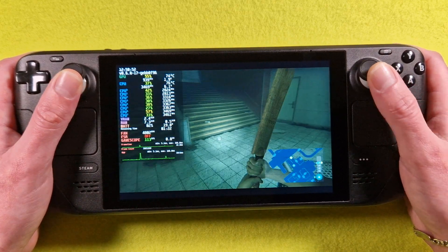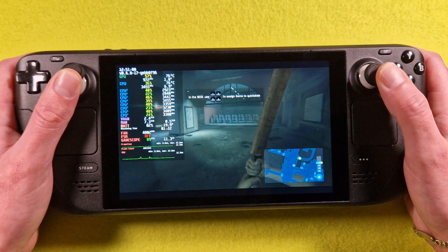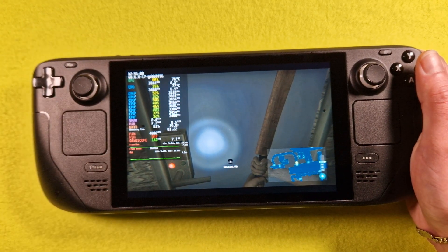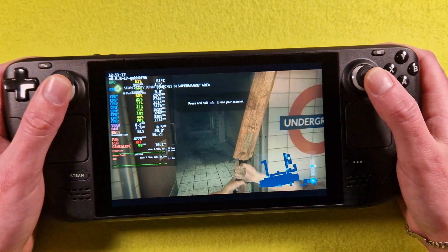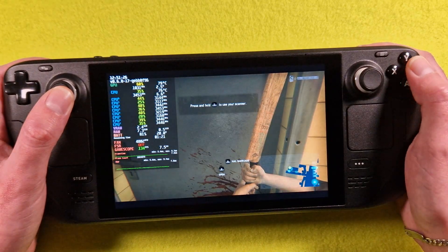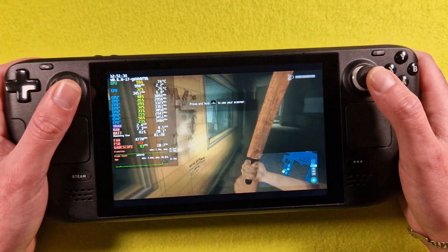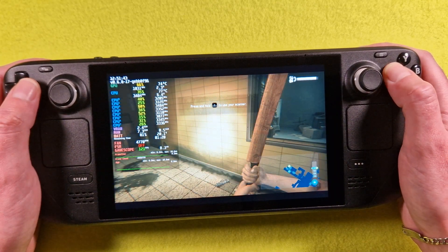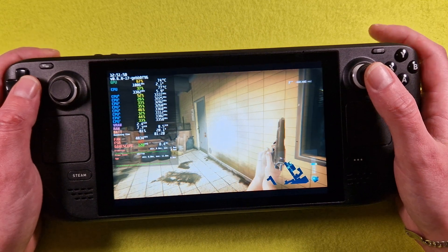Very good FPS. Give me a sec, I'll get those shutters up for you. We need a key card to get out — there's bound to be one somewhere at that station. Use your pad's environmental scanner to search the area. Perimeter looks calm for now. Now use your pad to scan the area and see what you can loot.